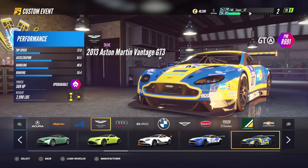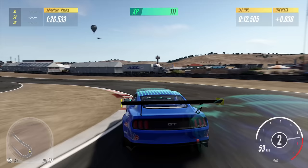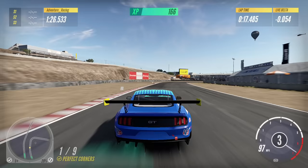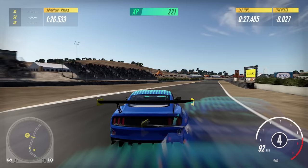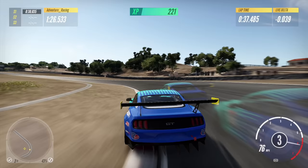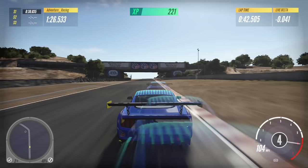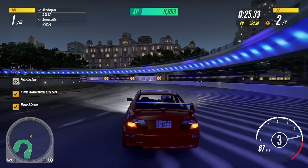Let's talk about the handling and physics because that's probably one of the most important things. It's an arcade game but it still has elements of sim, which was best demonstrated during the rivals event around Laguna Seca in the Ford Mustang GT. Even though it looks very arcadey and you can push very late on the brakes and go quickly into corners, you still have to really control oversteer otherwise the car will begin to slide - and that's really evident in the slower cars like the Mitsubishi Evo.